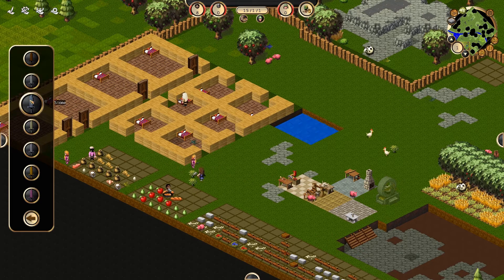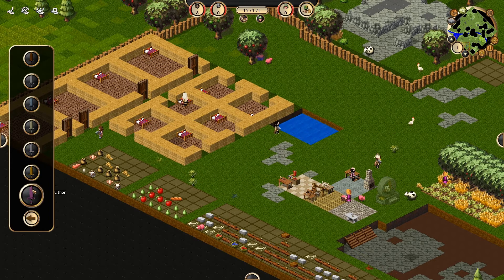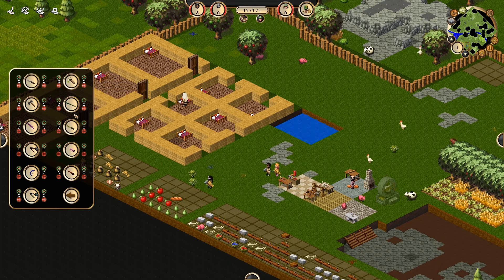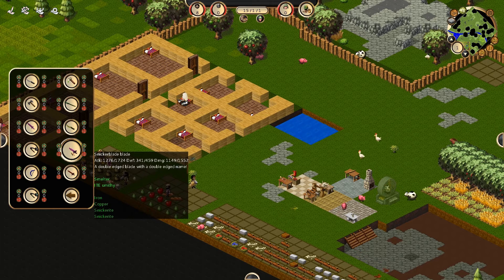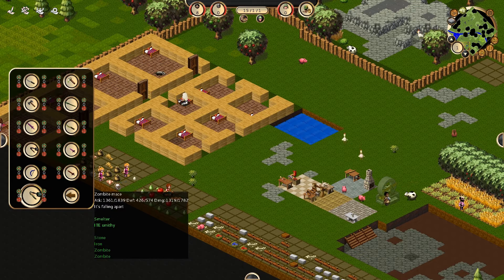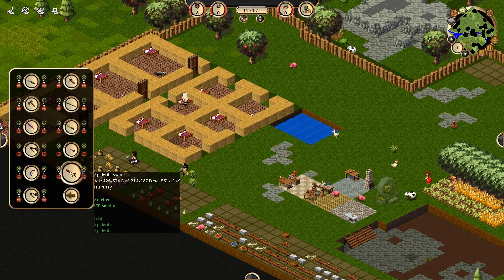If I go to weapons, there is wood — obviously pretty easy and really crap — iron which I haven't found, stone, and bone which I have got. You get bone from killing bigger animals and it's quite good. Then there's silver, gold, and other. Silver gives a curved blade. A snicker blade blade — a double-edged blade with a double-edged name, that is awesome. A zombite mace is falling apart. Ogrite smasher and ogre basher — so unoriginal. You can tell the guys made this game.